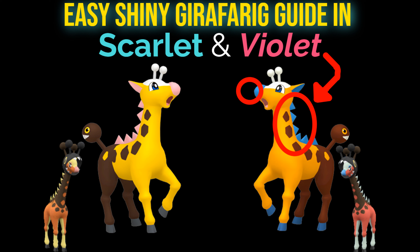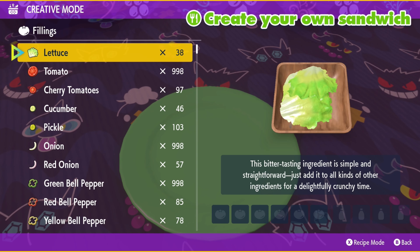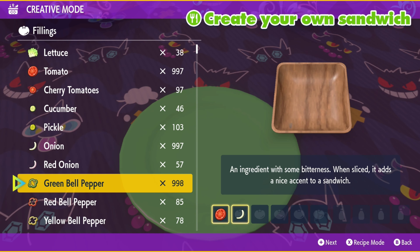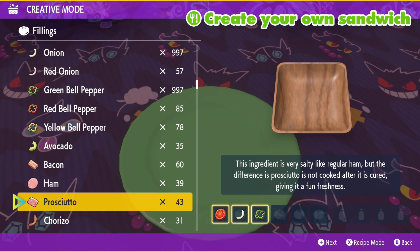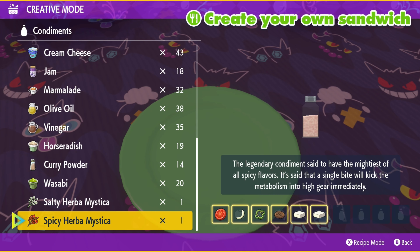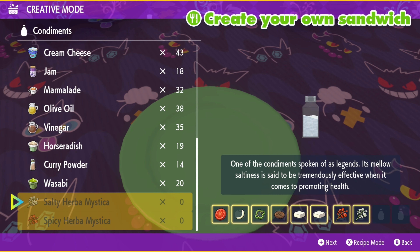Alright, so I'm going to show you how to find a Shiny Girafarig. So to get Shiny Normal 3, I'm going to be using a tomato, onion, green pepper, hamburger, and two tofu. And then you can add two of any Herbal Mysticas.